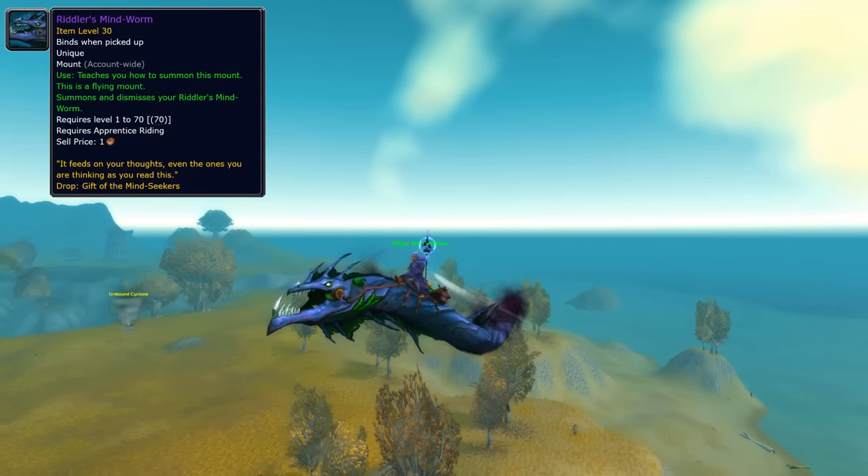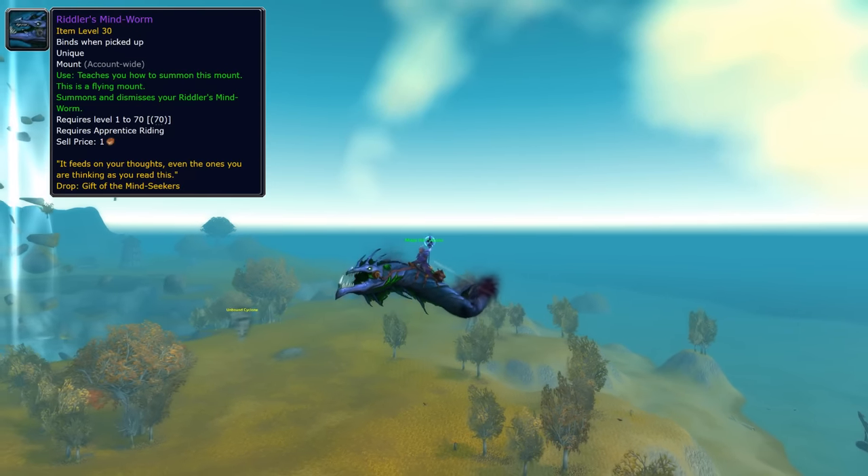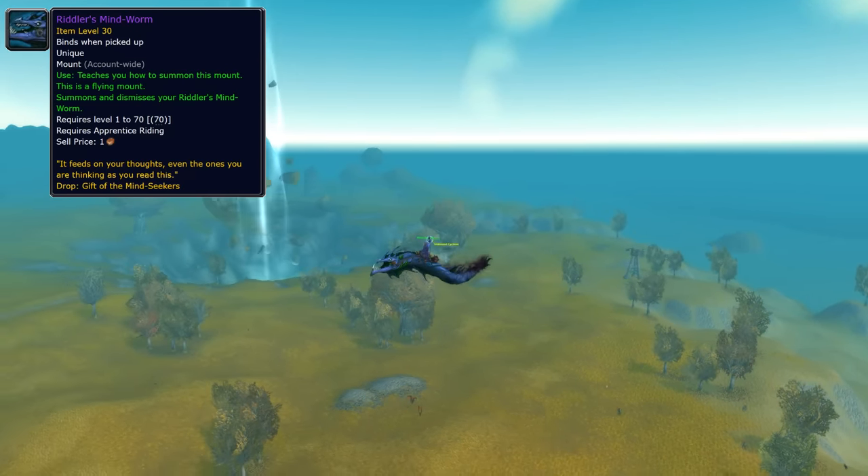Next up, we have the Riddler's Mind Worm — a secret mount added in Legion. To get it, you have to visit 8 specific places all around Azeroth, where you will find 8 pages that you need to interact with. Remember though, you need to do this in order for it to work.